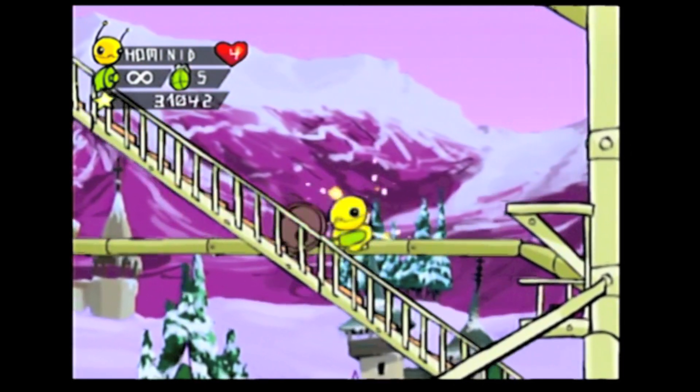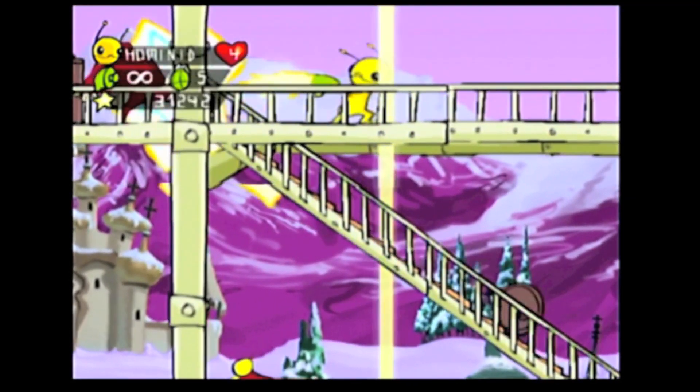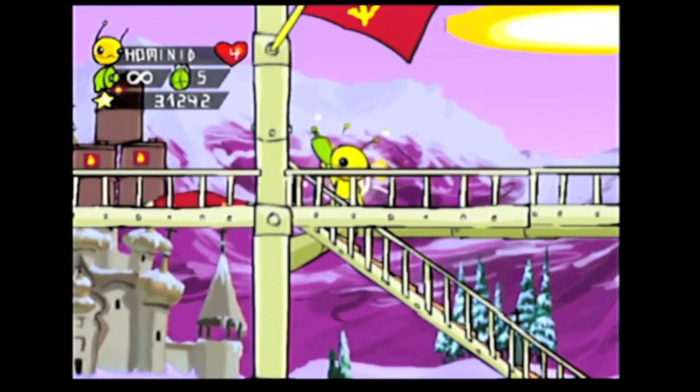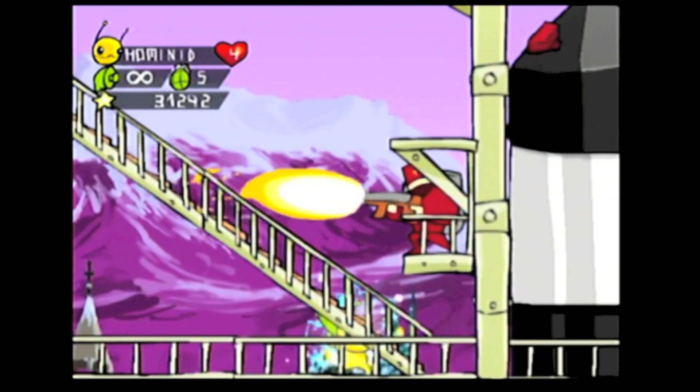We have jumping, we have shooting, and they are perfect. Our hero also has grenades at his disposal. Quick slides to the left and right are assigned to the shoulder buttons. This technique can be useful in the game's excellent boss fights.